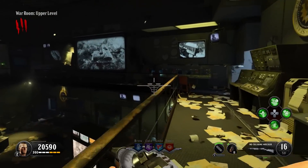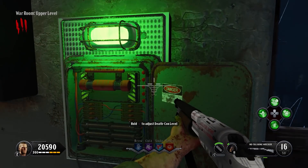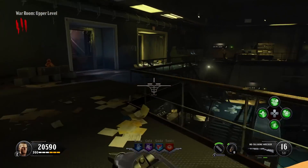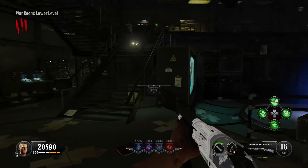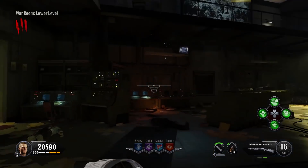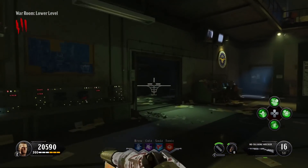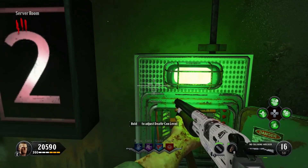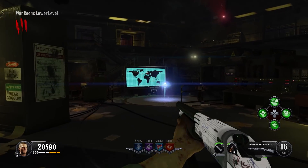The last code is in the panic room, but we can only get into it if we hit the DEFCON switches in a certain order. Start with the far-right switch from the staircase on the upper level, then go down to the lower level into the server room for the next one. Hit the third one in the server room, then go back up and hit the closer one, and the last one is down on the bottom floor. If you don't do it this way, nothing will happen and you won't be able to get the code.